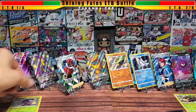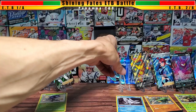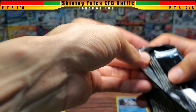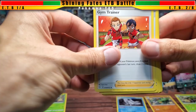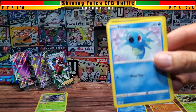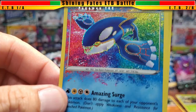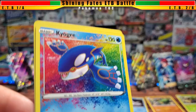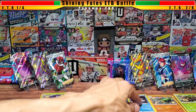Let me move Orbeetle, Sirfetch'd, and Frosmoth aside to organize things. Sorry for the wasted time. Box two round seven rebuttal: Morpeko, and there it is — the first Amazing Rare for Kyogre! I think I already had that one, but it's still a good pull. And we finally caught the actual holo — not the reverse holo — for Wheezing. Let me pause and organize my mess.